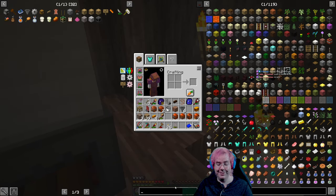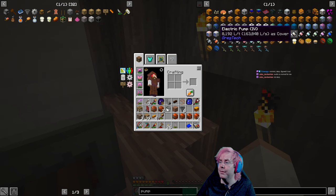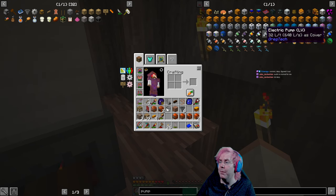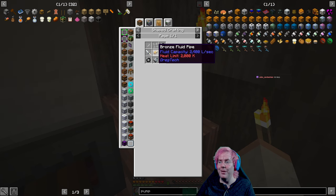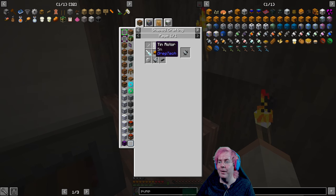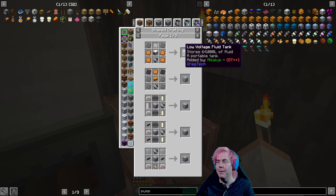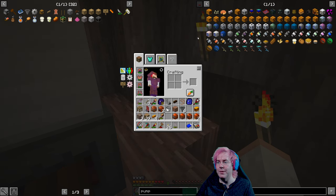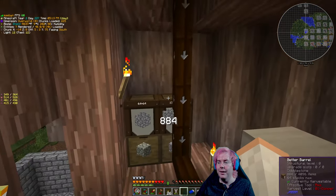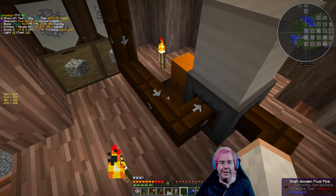Can we make a pump? Not a pumpkin - an LV pump. Well, the problem is we need power. We need a motor - we made one of those. A tin rotor - we made one of those. A rubber ring. Like, we could make this. I'm not really convinced, though. I might have to go back and look at some videos to figure out how this is supposed to work, because it shouldn't be that complicated. But this is not working as it is.